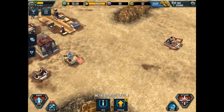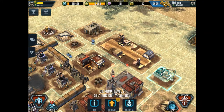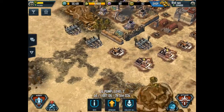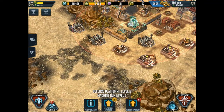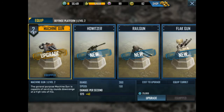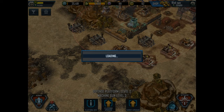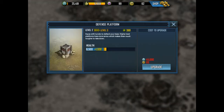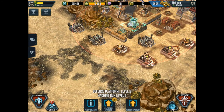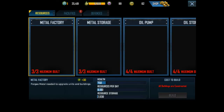Do we have any other buildings? Let's see how much it costs to upgrade this turret to level 3, because that will bolster my defenses and make my base more intimidating. Cost to upgrade: 25,000 — that is nothing, let's do that. What about that platform upgrade? 45,000? I'll get that later today. I have that helipad to build — got to do a little bit more work to get that.